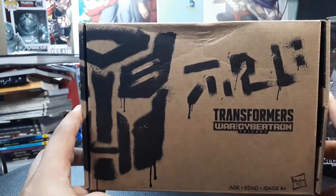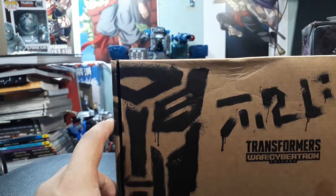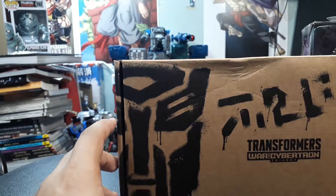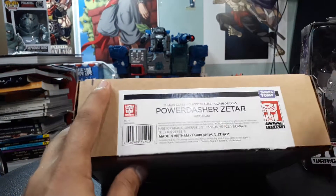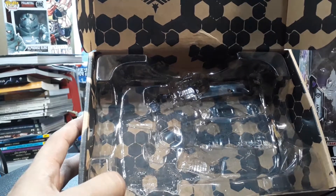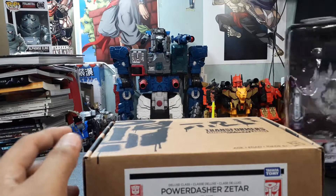The Generation Select box is plain and doesn't have any pictures of the product, so if you're particular about paint apps you won't be able to check for issues before opening. That said, with the select figures I've bought I haven't encountered any issues. It only says 'Power Dasher Zatar' on the box, and when you open it there's just a clamshell — no cards or anything — just the box and the instructions.